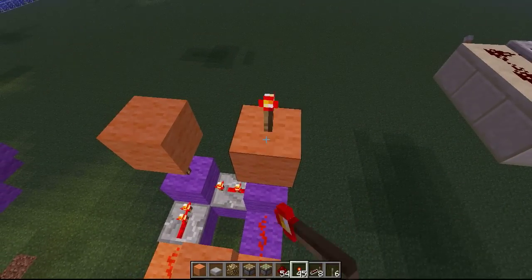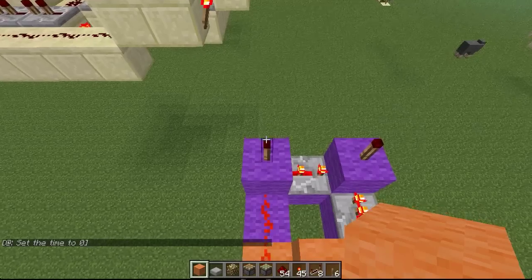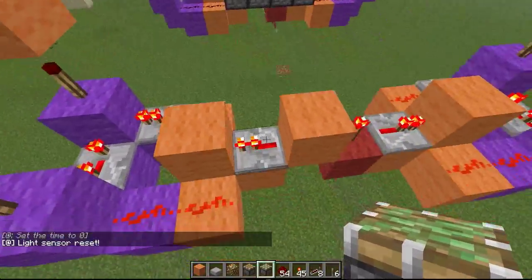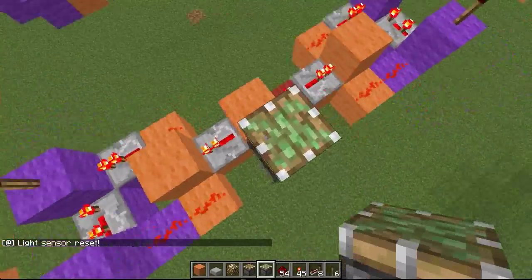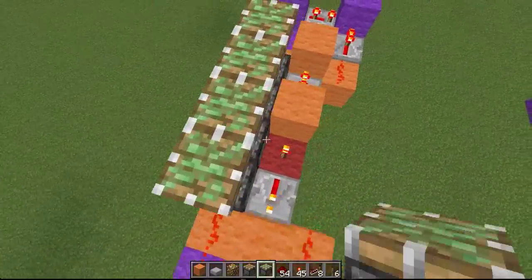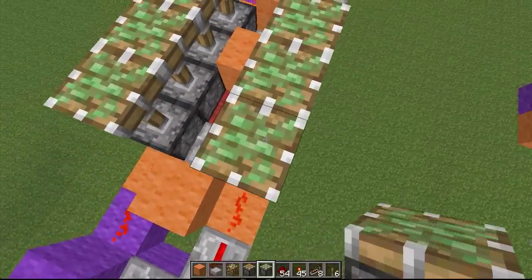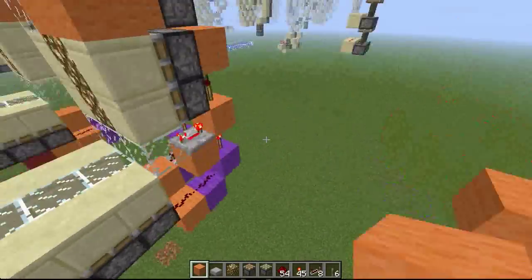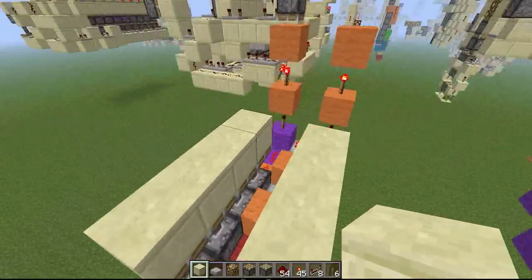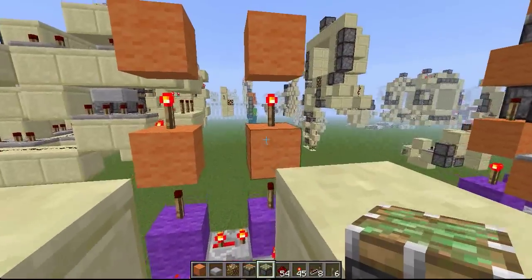And more blocks like this and more blocks. Now you can start placing your pistons — your pistons go like this for the bottom. You can also place your door blocks like so, and for this top part the pistons are going to be placed like this.